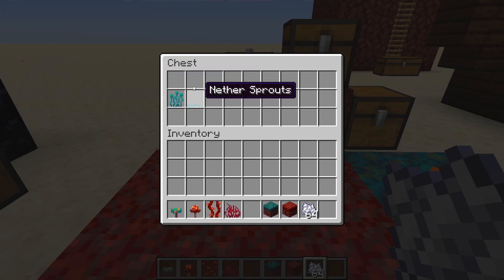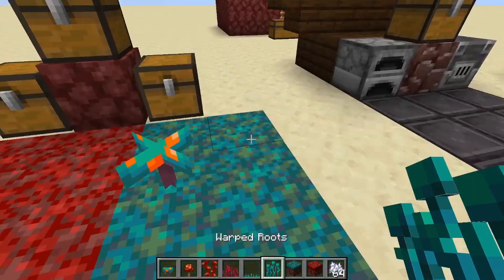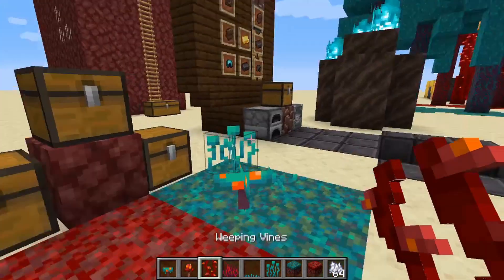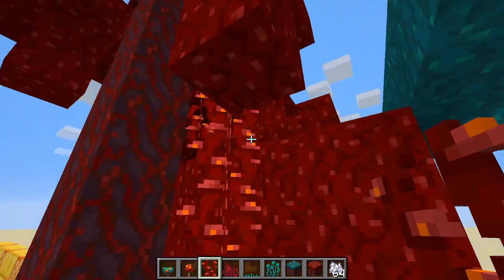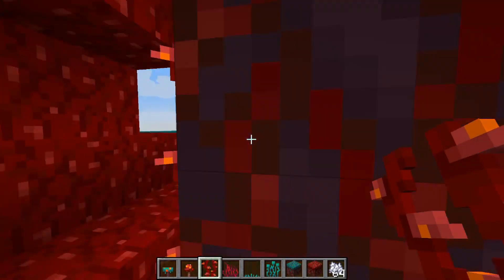We also have weeping vines, crimson roots, nether sprouts, and warped roots. If you place warped roots, that's what it looks like. Nether sprouts go there, crimson roots look like this, and then these weeping vines look like this. They can actually grow up to 25 stages, just like kelp can, which is awesome.